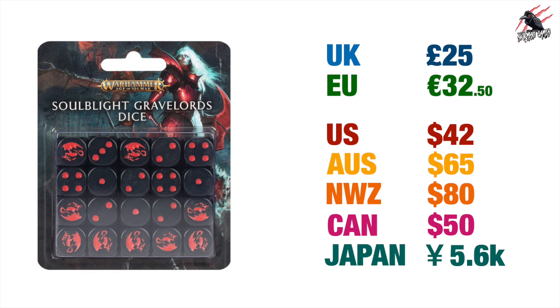Then there are the Soulblight Gravelords dice — no dice for the Ossiarch Bone Reapers. I thought these were new but it turns out they're just the old dice repackaged — which explains why they look quite good and have a decent logo. Still very expensive at £25 for 20 dice. EU €32.50, US $42, Australia $65, New Zealand $80, Canada $50, and Japan ¥5,600.